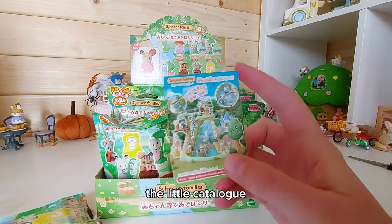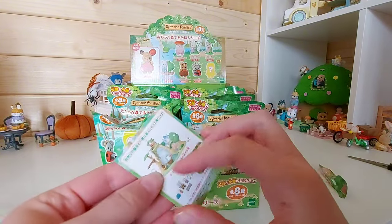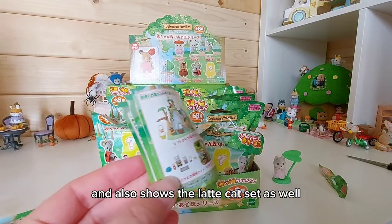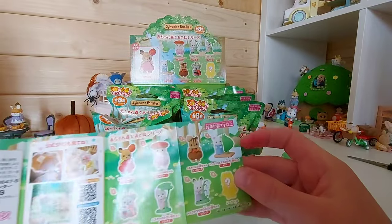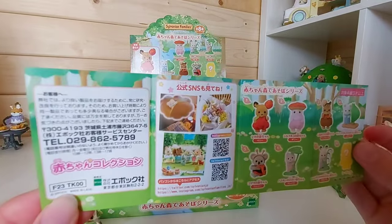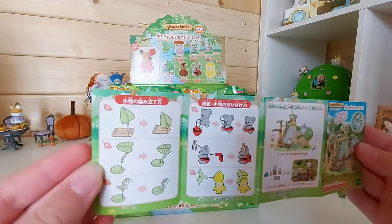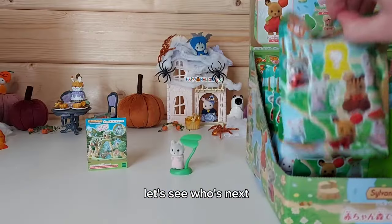And then we've got the little catalogue and it's got a picture of the waterfall. It also shows the Latte Cat set as well, and then here we have all the babies, and then some instructions of how to put them together.